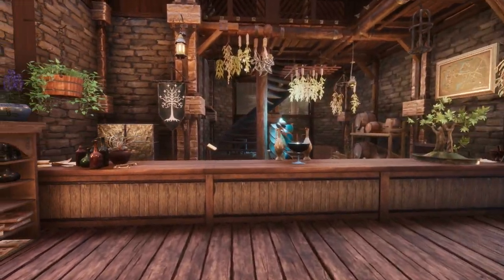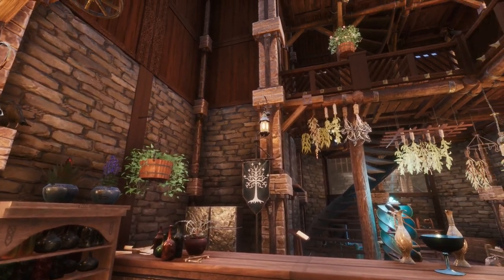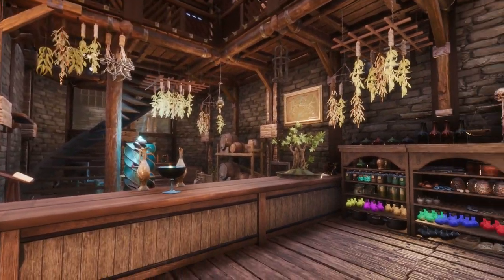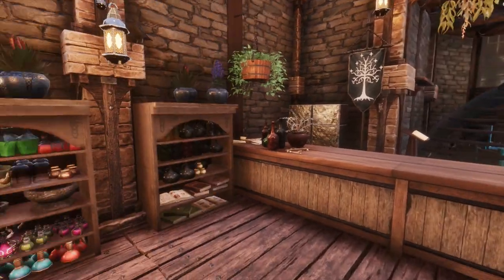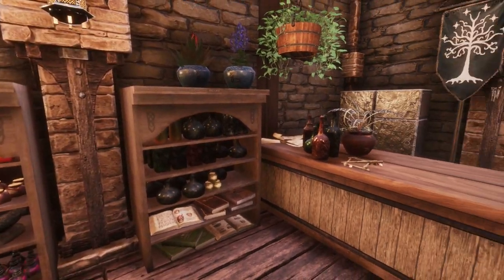Entering the store, I've decorated thoroughly to create a detailed apothecary's workshop and storefront, replete with potions, books and storage. There's also a slight mix of Shemite and Elven themes within the apothecary to give a bit of character and cultural reference to both the store and its owner.